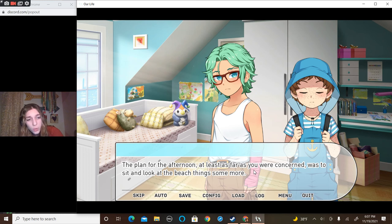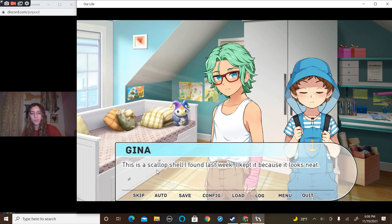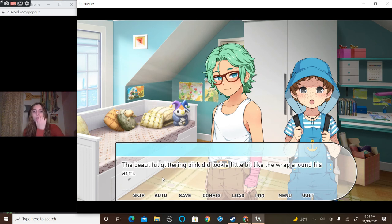The plan for the afternoon, at least as far as you were concerned, was to sit and look at the beach things some more. You weren't really in the mood to do much of anything else, especially if Cove was having fun. 'This is the scallop shell I found last week — I kept it because it looks neat. It's a pretty color. Kinda like the cast around his arm.'